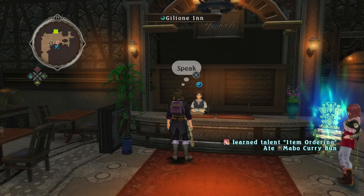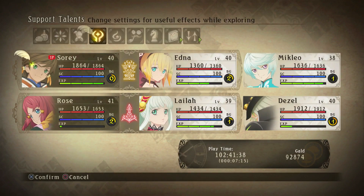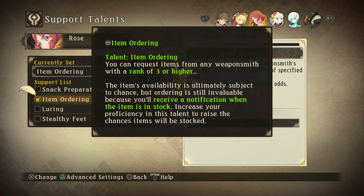It looks like something good might come out of it — maybe a new talent for shop levels! Item Ordering — wow, we got that talent! Select rank 3 or higher shop and increase availability of specific items — raise rank to boost availability odds. You can request items from any weaponsmiths with a rank of 3 or higher. The item's availability is ultimately subject to chance, but ordering is invaluable because you'll receive a notification when your item's in stock. This is gonna make it so much easier to sanctify weapons and double up abilities!